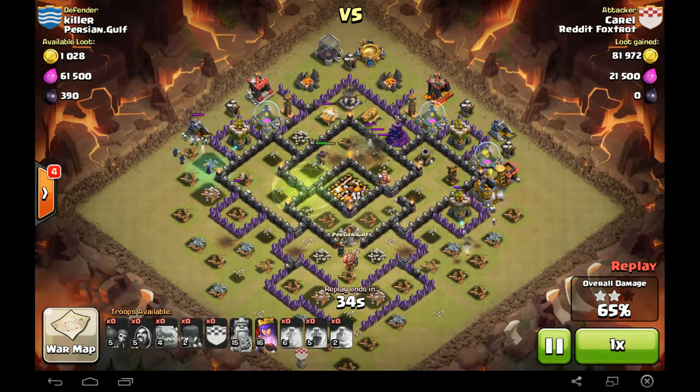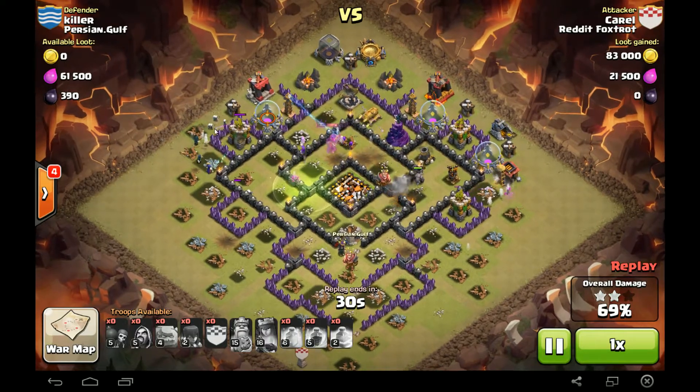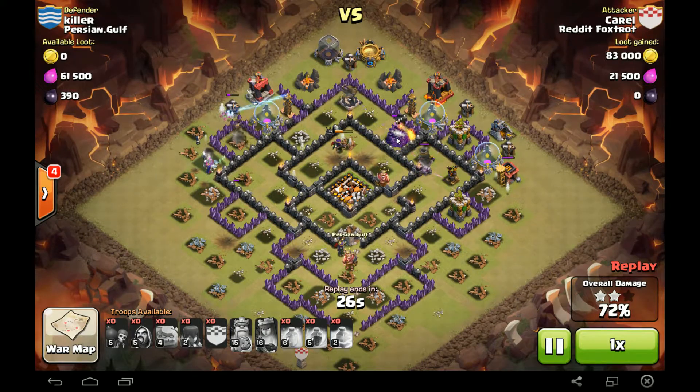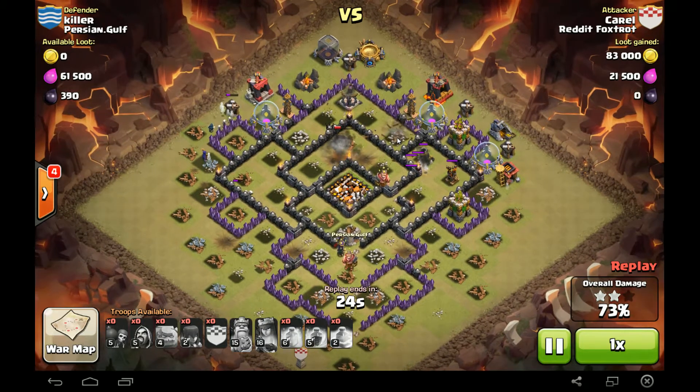Golem exploded right here. Those Golemites didn't last too long. Activated ability. That Wizard Tower's not going to last too long. Here comes the Mortar, Tesla, X-Bow. That Queen's down.